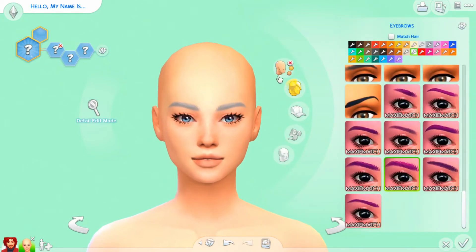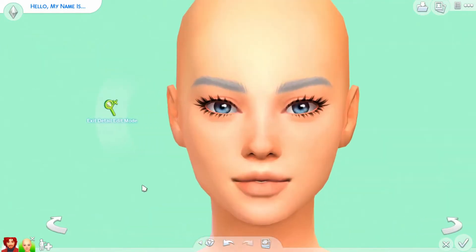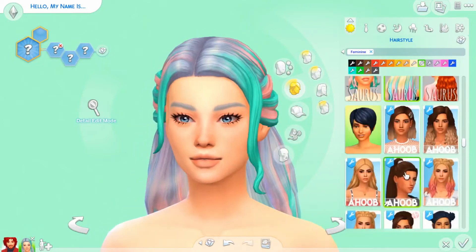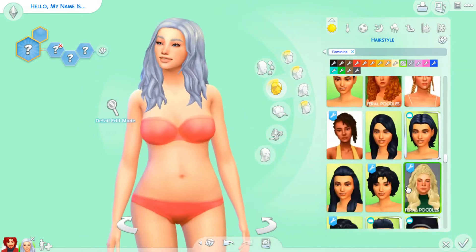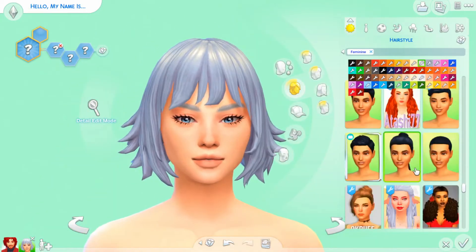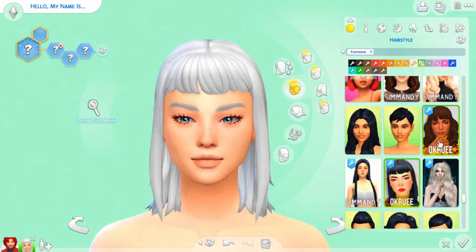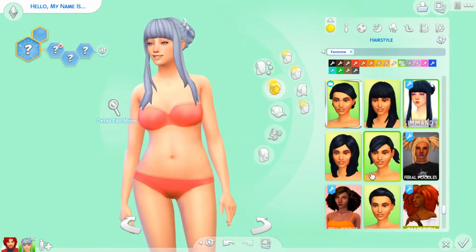I hope you guys like her. I already created the fire element — it's a boy and he looks so fierce. I'm so excited for you guys to see him. I created him before I created her, but I wanted to post her first. You can actually see a little glimpse of him in the corner of this video, but you don't get to see all of him, so it's still kind of a surprise.